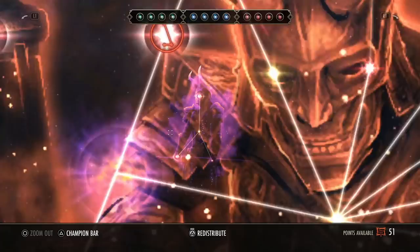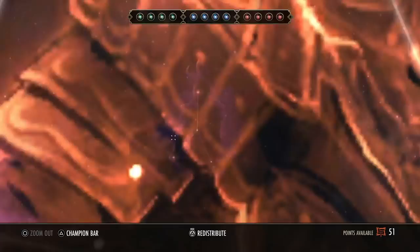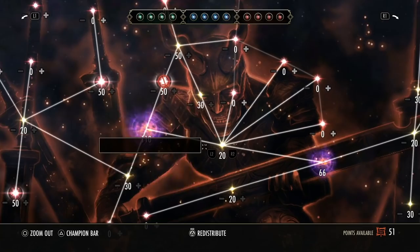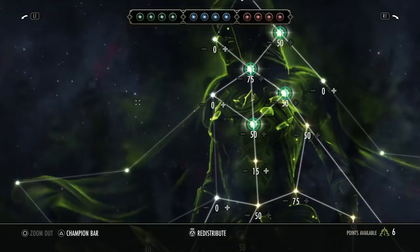A quick tip: make sure you put 10 points into the status effect duration reduction node. In a TLDR version, what this does is reduce the duration of status effects. To take full advantage of the Sustained by Suffering passive, status effects are what give you the core combat cost reduction — so the longer they last on you, the more cost reduction you get. Definitely only put 10 points into that node and then max out your slottables. You can adjust to your own preferences.